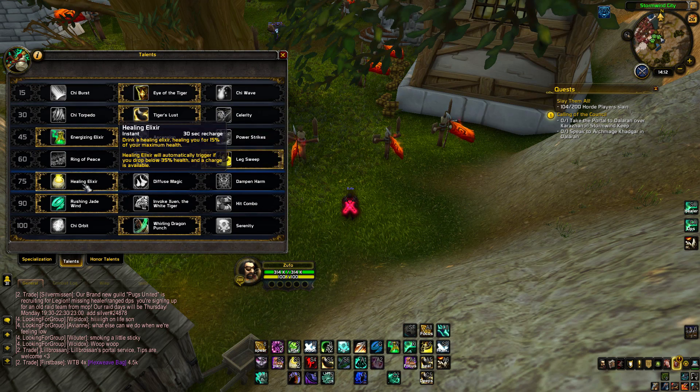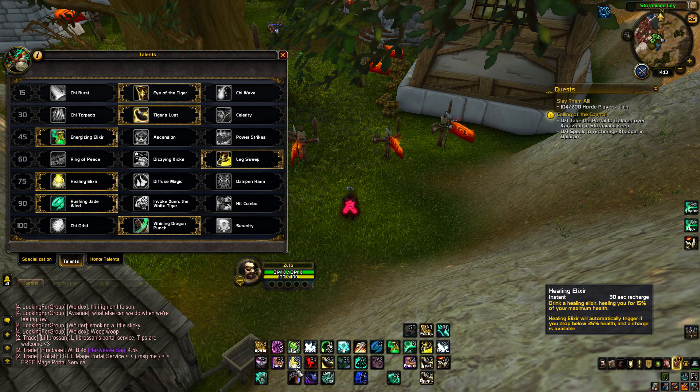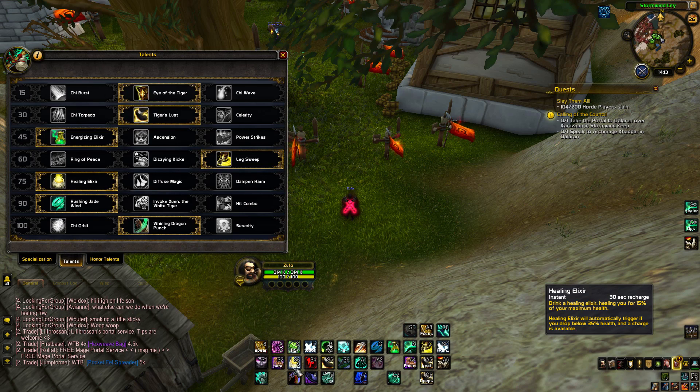At level 75 we have Healing Elixirs, which is an active now. You drink a healing elixir healing for 15% of your maximum health. But it's still a passive too — Healing Elixir will automatically trigger if you drop below 35%, as long as a charge is available. You have two charges. So if you can see a burst incoming, you can pre-use this, which could be pretty good. It's just an active and a passive now.